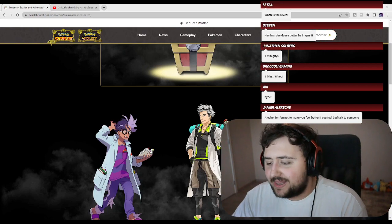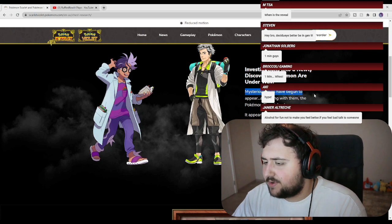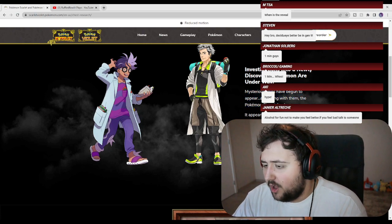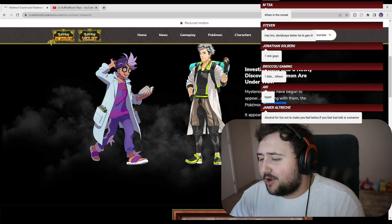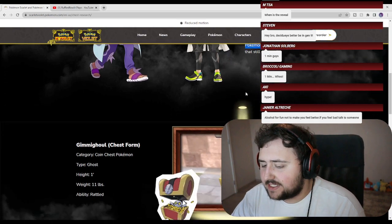Brand new Pokemon reveal! Let's see what it has to say. So, investigating into a newly discovered Pokemon on the way — mysterious coins have begun to appear, and along with them, the Pokemon Gimmighoul. Oh, Gimmighoul! Its name is literally Gimmighoul! So Gimmighoul... it appears that Professor Willow and Mr. Shaq are investigating this Pokemon, and many mysteries still surround it.